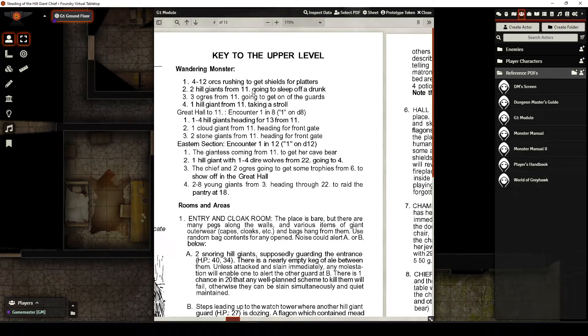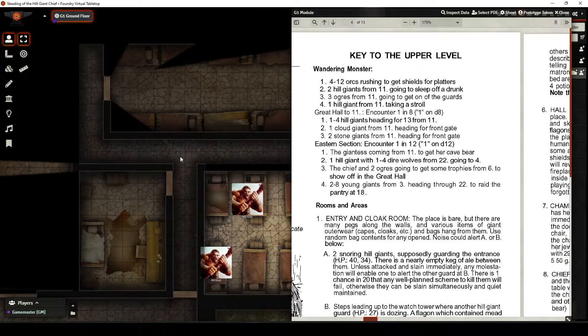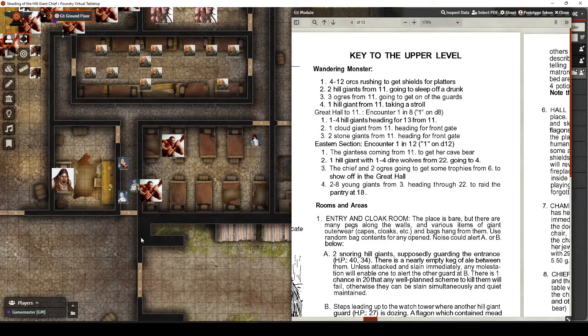Two hill giants from room 11 — now 11 is the big grand room with all the fire and everything going on, sleeping off the drunk. You can use your judgment on that. If there's a big party going on and the players keep taking longer and longer, these dudes are getting drunker and drunker. It's getting later and later at night — 10, 11, 12, one, two, three in the morning. If they're being slow and methodical, searching every chest, that's a good time to maybe roll one of these and get a random encounter.